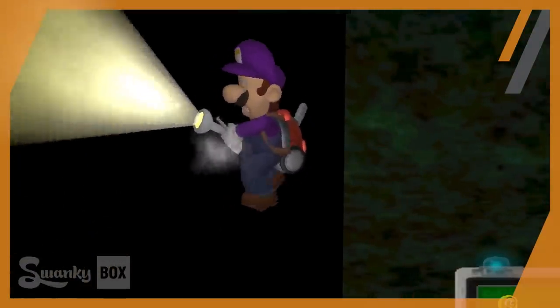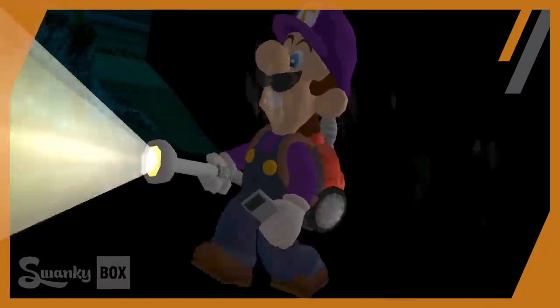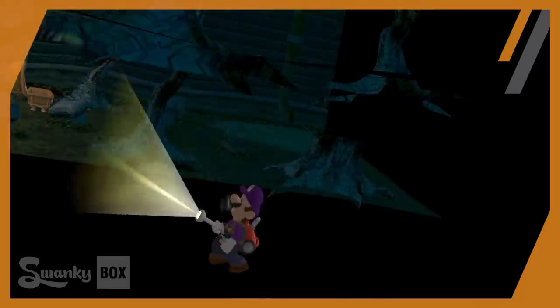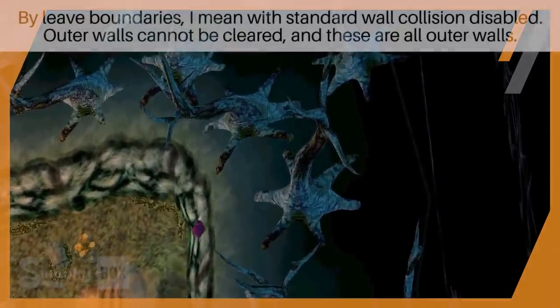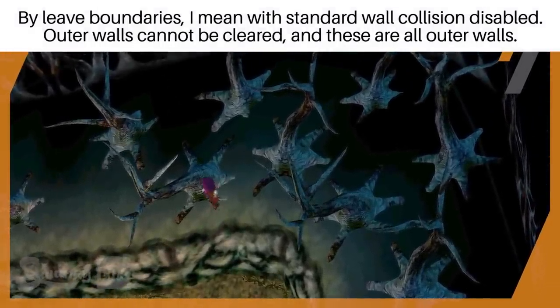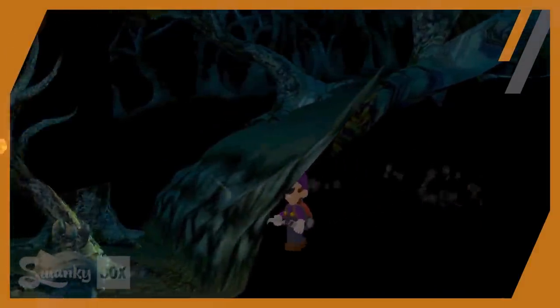Something to note is that this region isn't cleared — Luigi begins to hum his haunted tune, and his flashlight clicks on, even though the rooms we just left were clear and fully brightened. This means this tunnel area is under a different status than the previous rooms, meaning it's deemed as a hallway or a new room entirely. Even if the entire mansion is cleared, this still happens. The area we are in is basically like a rectangle that extends to the left of the graveyard. It's impossible for Luigi to move out of bounds anywhere else in this room except for this region — the areas up north cannot be moved past, as they are the absolute edges of the map. But this tunnel area is completely different.